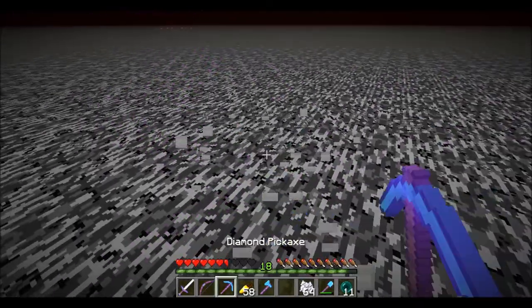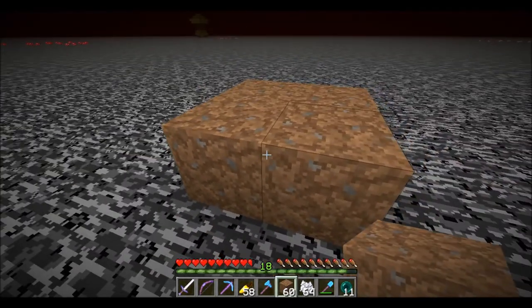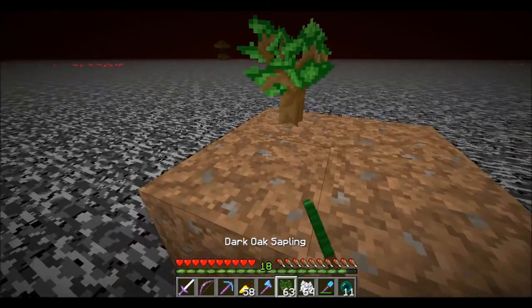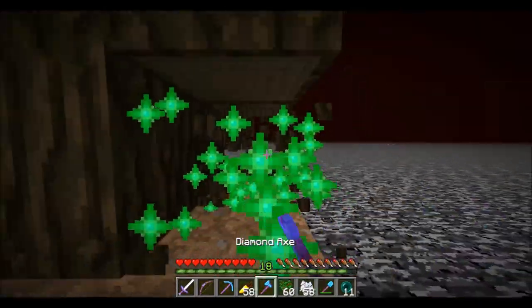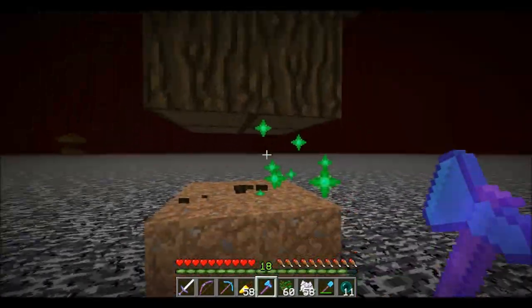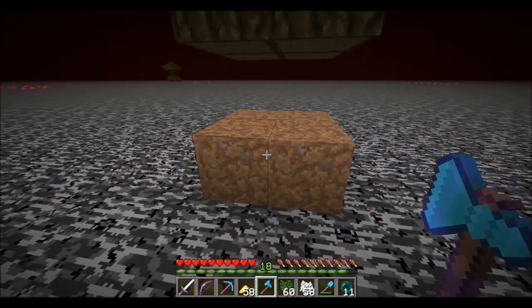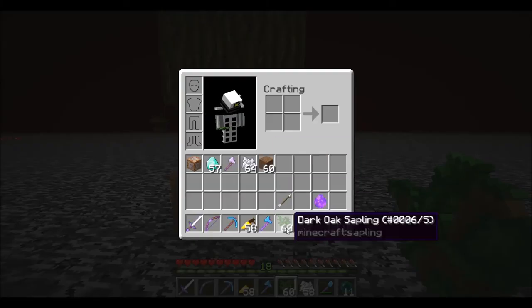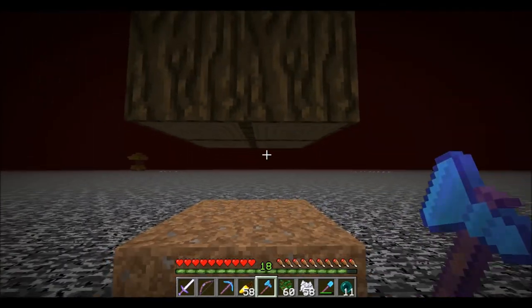So you use ender pearls to get through. If you didn't know, you can glitch through blocks using ender pearls — you will take damage still, but it works. The first thing you need to do is put down four blocks of dirt, and then do a 2x2 of dark oak saplings.